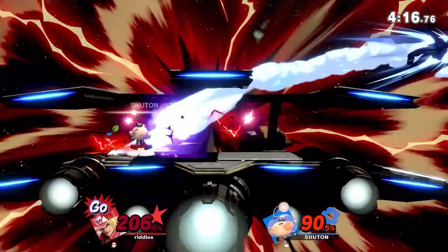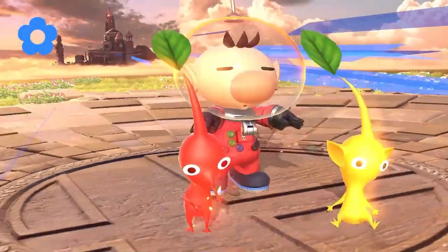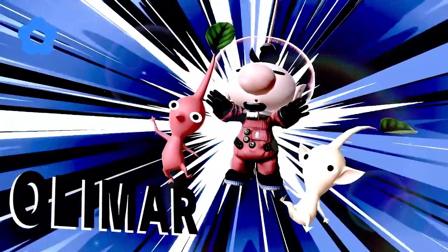The clank — oh my gosh, the clank was everything. And that clank locked up Riddles so long that it gave Chuton enough time to go to the other side and get a down smash. Such a close set here.